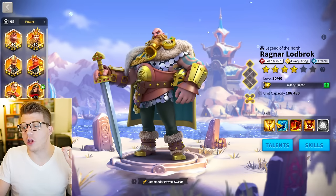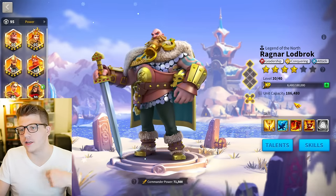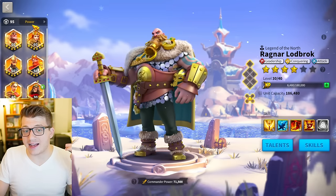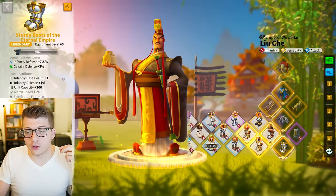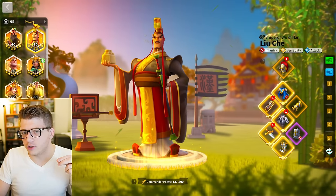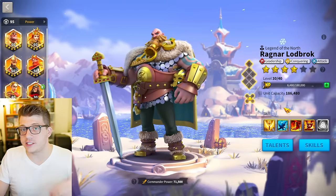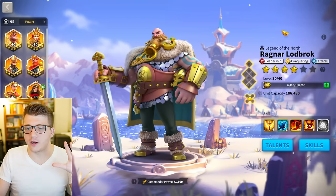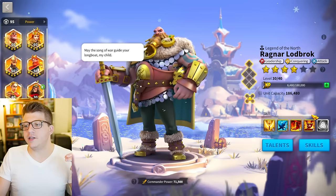Now let's talk about the downsides. First of all, Ragnar has zero march speed — nothing on his kit, nothing on his relic. So you're going to be running relatively slow. You do have 20% march speed on Liuche, and there are ways to get more speed with the four-piece infantry set bonus and the tier 4 and tier 5 iconic upgrades. But at the end of the day, you will still be one of the slower marches in the open field — think of him as slow as Gorgo or Leonidas. That's a huge downside.